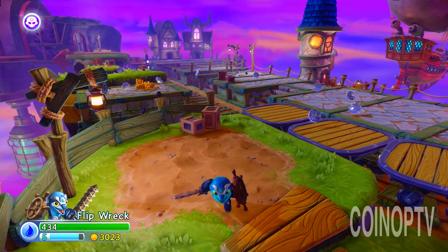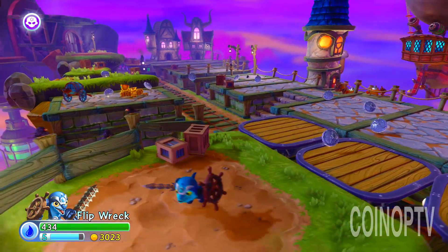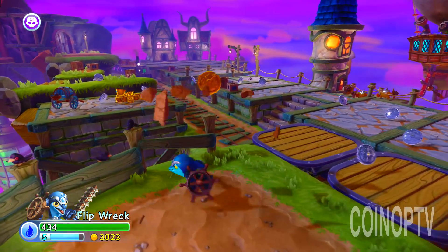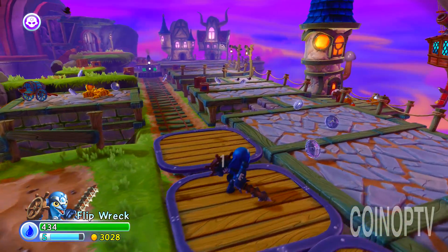Hey, what's going on Portal Masters, Robert Wachner here from CoinAppTV. Skylanders 101 with Flipwreck, a new core water element Dolphin. This is one of the ones that there was sort of a contest for, I think with Frito-Lay or something like that. And now he's finally out.